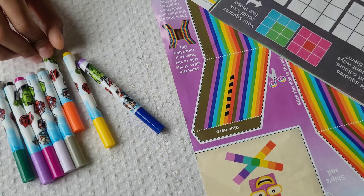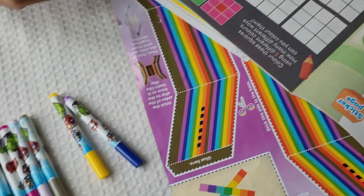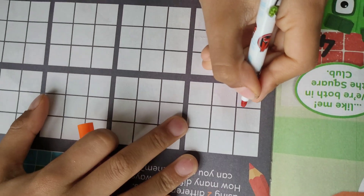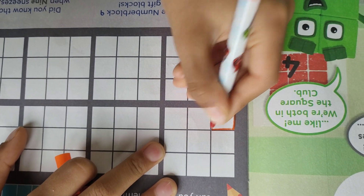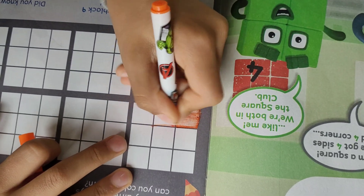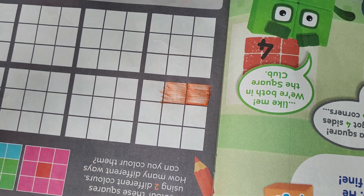Let's do two plus seven. Two plus seven — two for the orange. There's a two; let's make the seven.